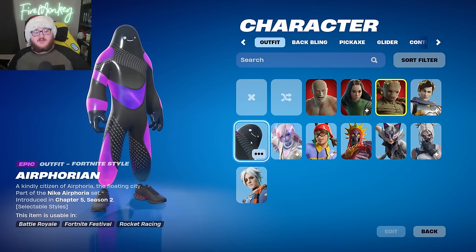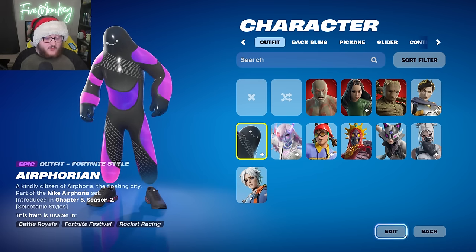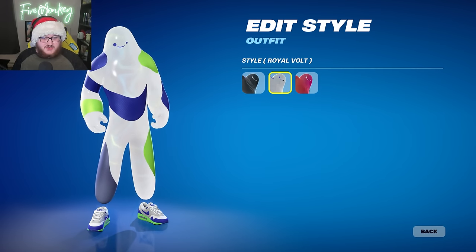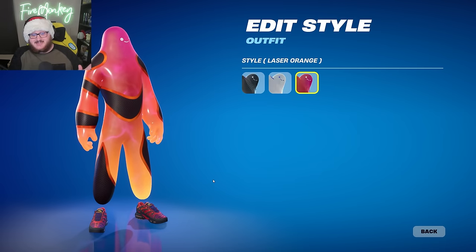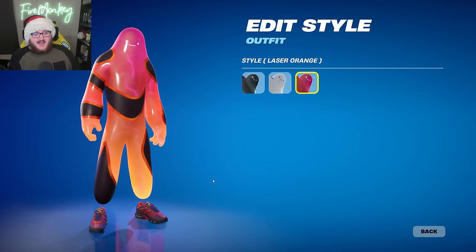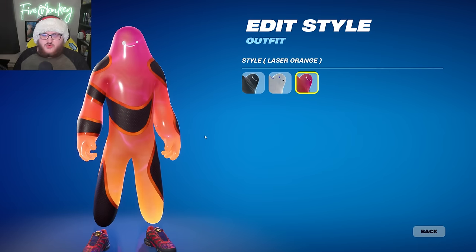Let's go down to Nike x Fortnite — this is the Airphoria Volume 2 collaboration. We have two different skins this time. First off we have the Airforian skin with three variants: the Anthracite version, the Royal Volt Void version, and the Laser Orange variant. They all kind of match the different shoe themes. When we had Airphoria Volume 1, a lot of people said they wished those blob creatures were a skin — and here he is.